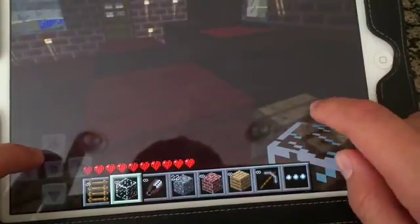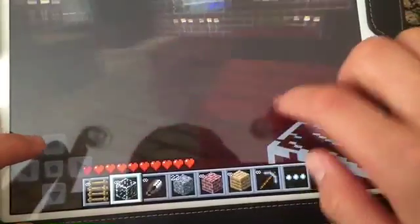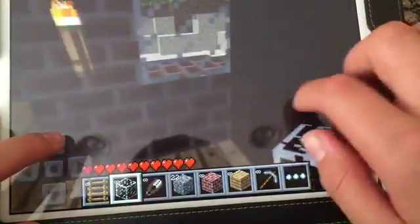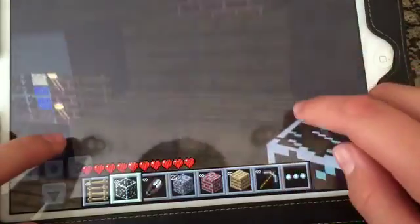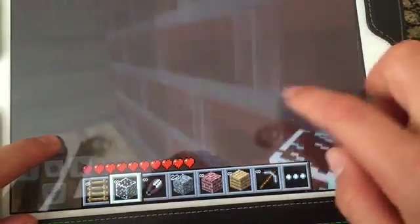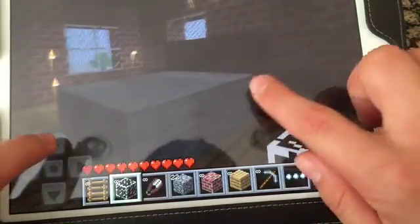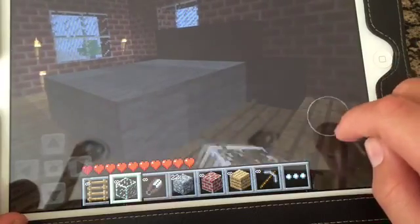And then this is a table, and the red things are meant to be chairs — but obviously you can't do that in the free version of Minecraft Pocket Edition. Right now I'm going up the stairs to the second floor, and I made a bed.